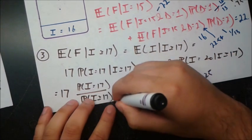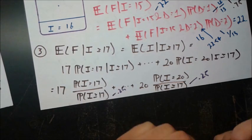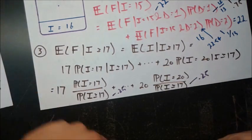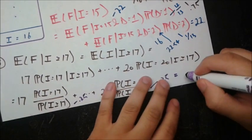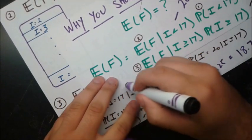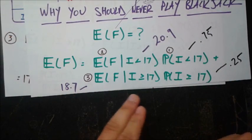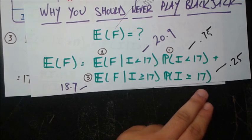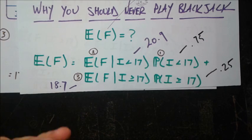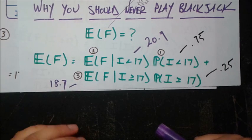The numerator probabilities come from directly counting all combinations of two cards that sum to each value. Computing those, the result is 18.7. So when the initial hand is already 17 or greater — which happens 25% of the time — the expected final dealer value is 18.7. This is safely under 21, which makes sense: if you're already between 17 and 20, you don't draw and therefore can't bust.